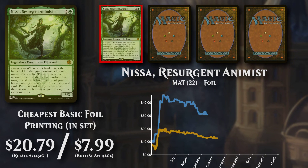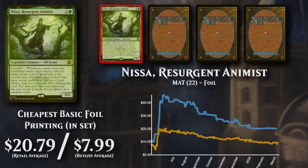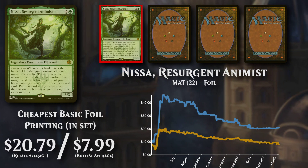The cheapest basic foil version is currently available to buy at close to $21, with poor buy list support at approaching $8.